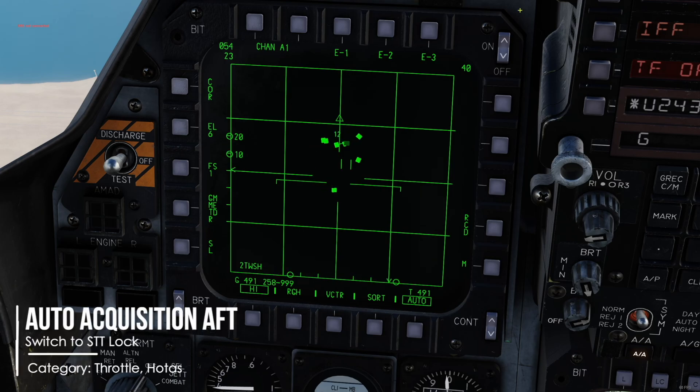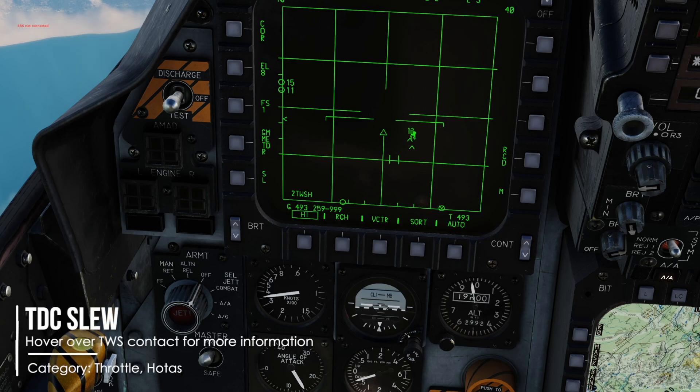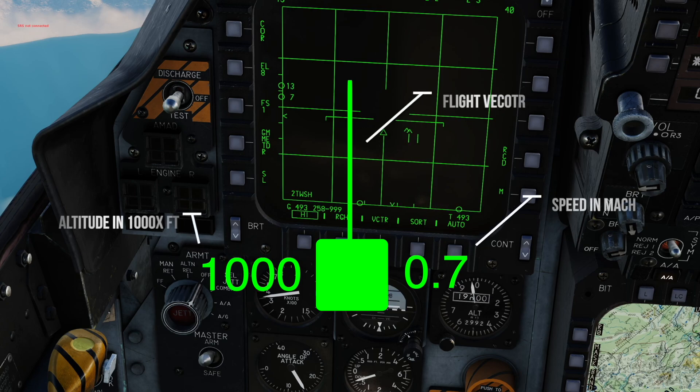To return to an STT lock from a TWS mode, just tap Auto Acquisition Aft. You can get more information about a contact without locking them by sampling — just hover your TDC cursor over the target for a few seconds. You will now see its vector, its altitude in thousands on the left, and its speed in Mach on the right. Very useful for situational awareness. Locked targets will provide this information automatically after 4 radar hits.